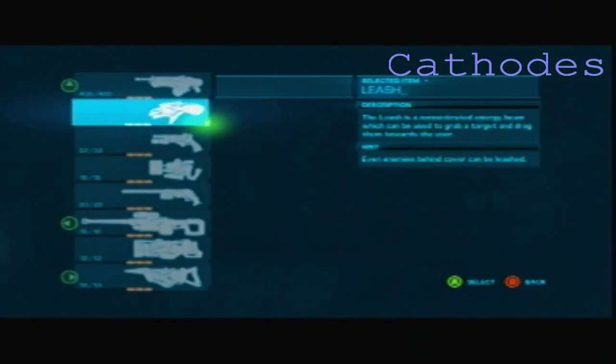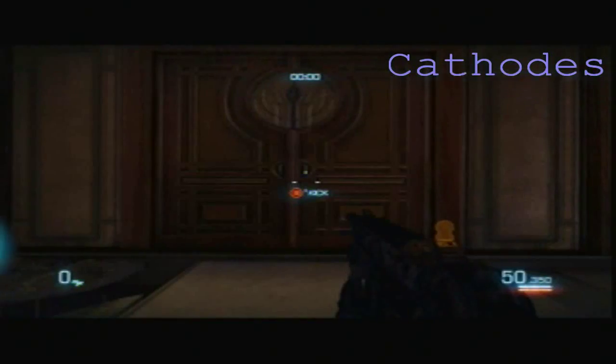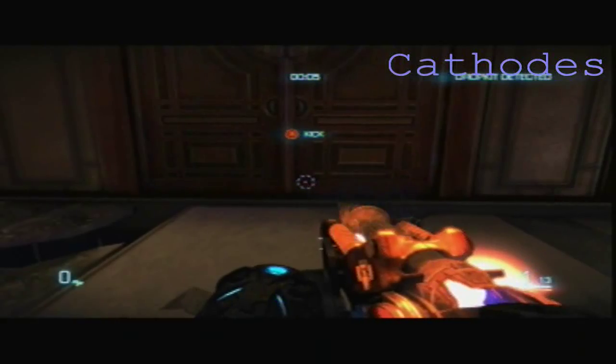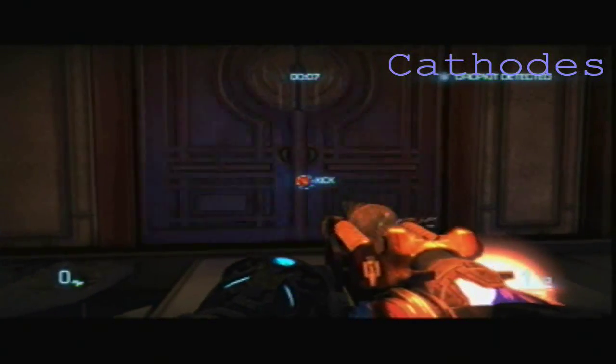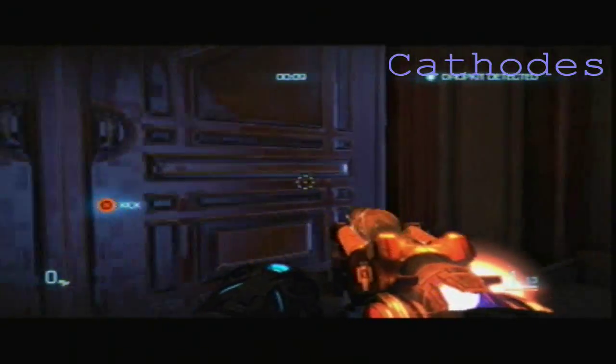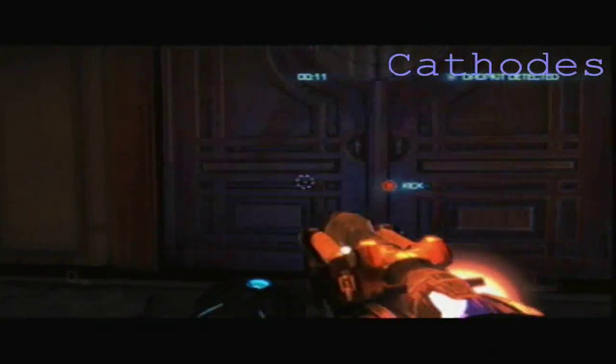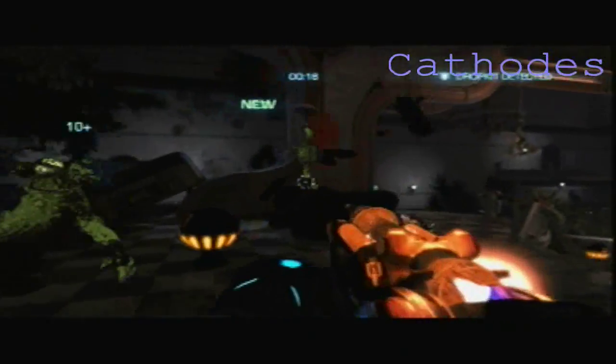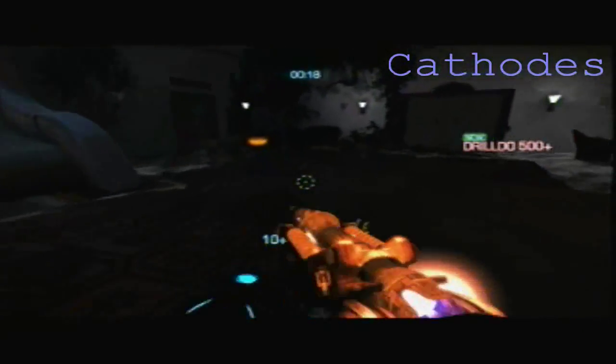What's up guys, I'm Kthodes and I'm going to be showing you how to get the Droldo skill shot for Bulletstorm. As soon as you start, you want to take out your penetrator and charge it up. I'm playing on the map The Lobby, but you can play wherever you want. Go ahead and kick the door open — you'll see two enemies. All you have to do to get the skill shot is slide into two enemies and you'll get 500 points.